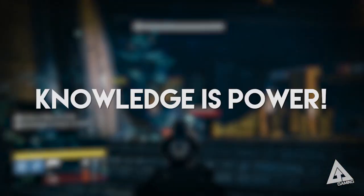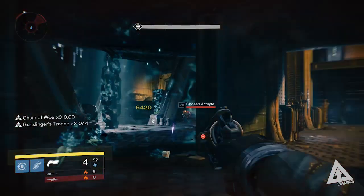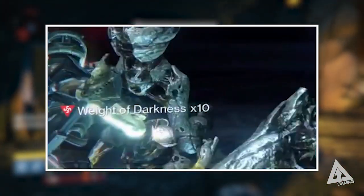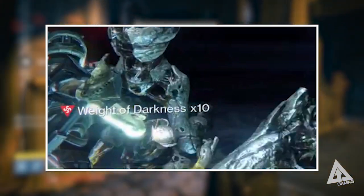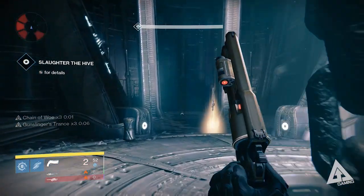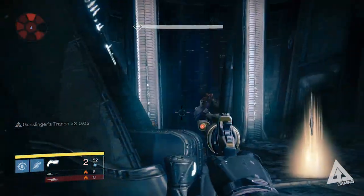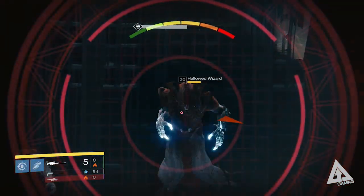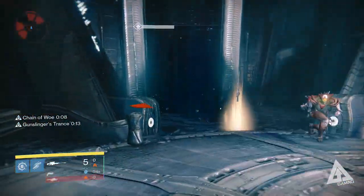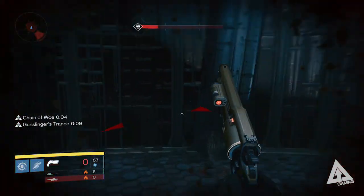Lastly, something to note. While we have very little knowledge of the inner workings of the raid, one thing we have seen is this image. Take note of the on-screen debuff: the Weight of Darkness. Bungie haven't disclosed what this is or how you'll get it, but if you picture the Hive - you picture swarms of enemies, namely thralls running at you at speed. Pair that with a debuff that slows you down and you have a pretty nasty combination. So anytime you get this debuff, the thrall will likely not be far behind.